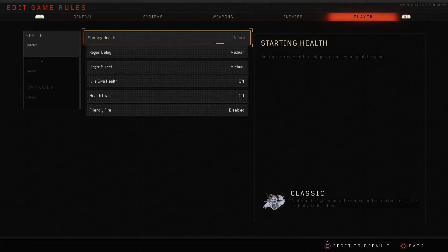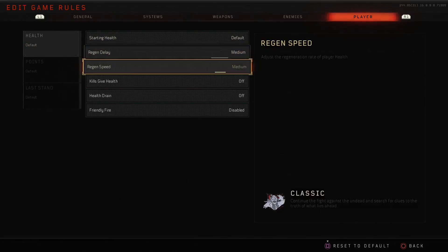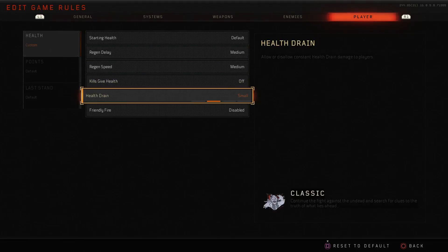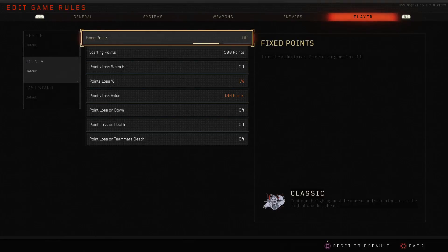Finally we have player configurations. You can change how much health players have — up to six bars, equivalent to Juggernog. Next, regen delay controls how quickly you start regenerating health again, and regen speed as you'd expect. You can have kills give you health back, which is really cool. There's also health drain — you can allow or disallow health drain affecting others. And friendly fire — that's going to be a lot of fun to mess around with.